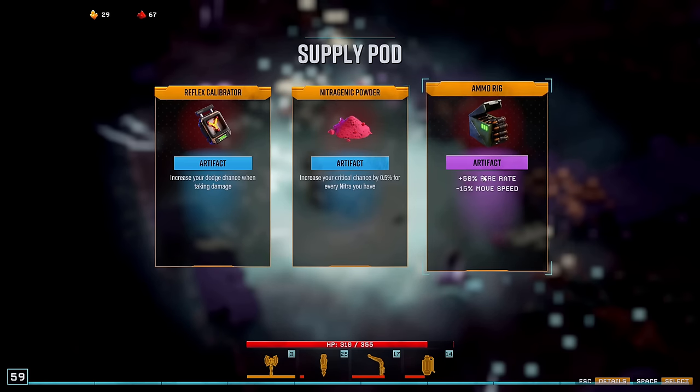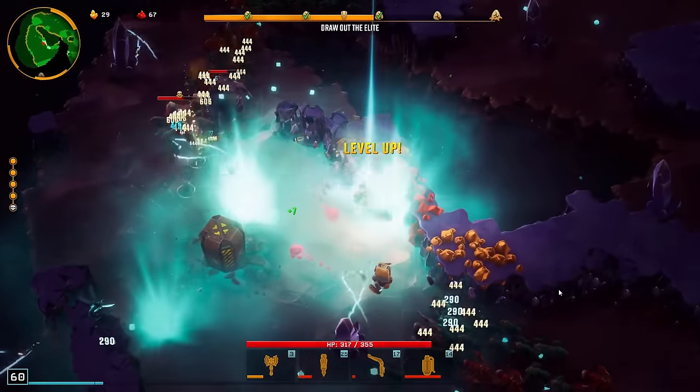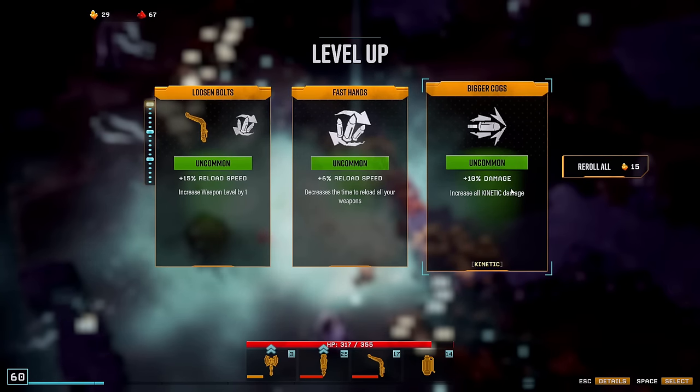Nitrogenic Powder — we do have a lot of Nitra. But I think crits — more crits are probably better. We also have the crit goggles. Are we above 100%? Not quite yet. But we can get more Nitra and get over 100% crit chance, which allows for double crits — that's a thing in this game, and it's very good for damage.